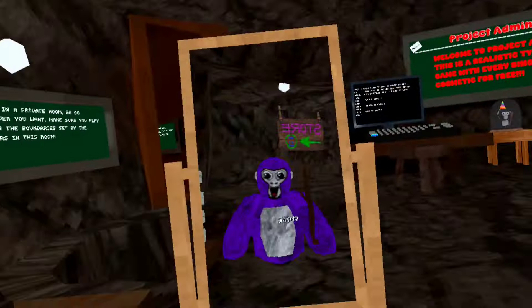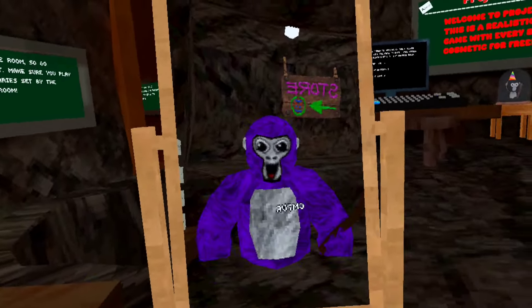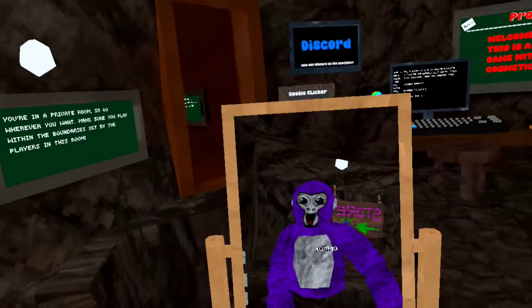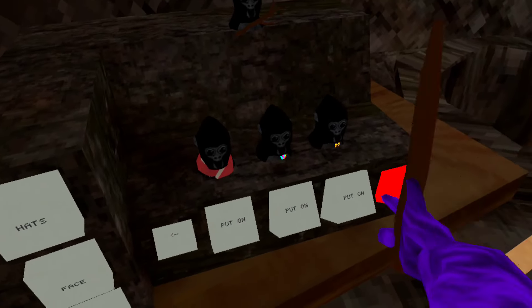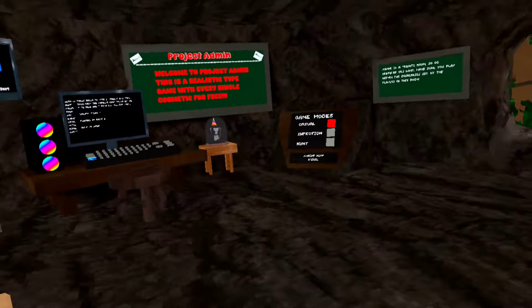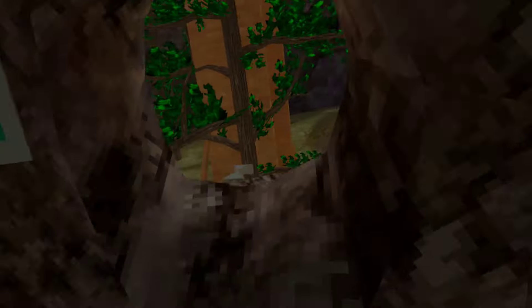In the next update the owner said she's going to add like two more mod menus, maybe one more with three pages, and the owner doesn't care if you use mods in infection. As you can see it does give you every single cosmetic. I also forgot about these custom faces — literally every cosmetic, all this stuff. And stumps are new which I really like, especially the cookie clicker.